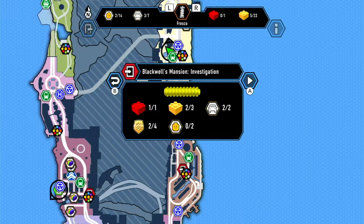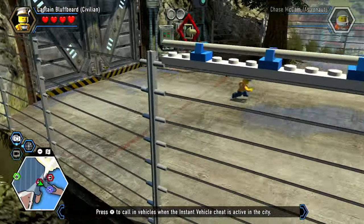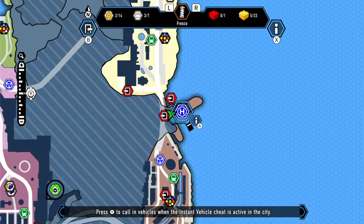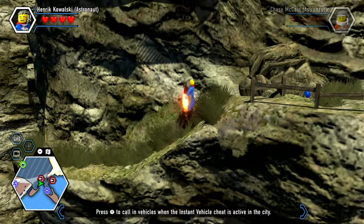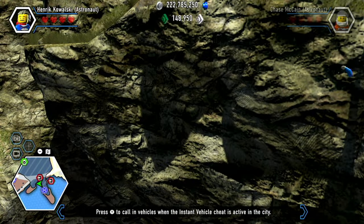If you head into the Blackwell's mansion investigation level and then exit the level, boom — we are in a completely hidden area in between Paradise Sands and Fresco. I like to call this Fresco Mountain. We even got some cool rocks out here and an entire scenic view. Well, let's fall back to the city. Oh wow, we can't — we're stuck here.